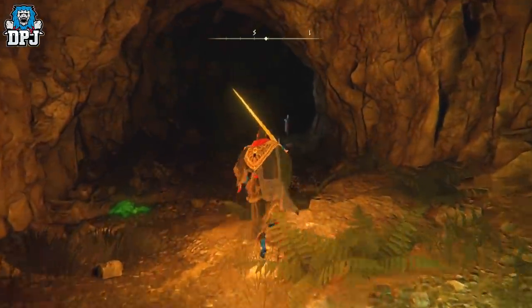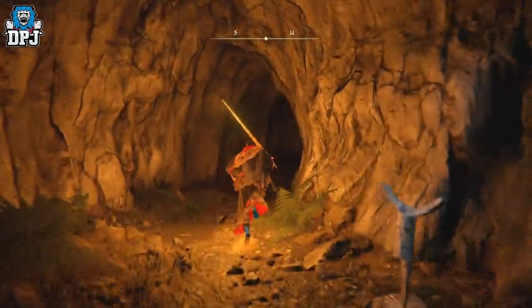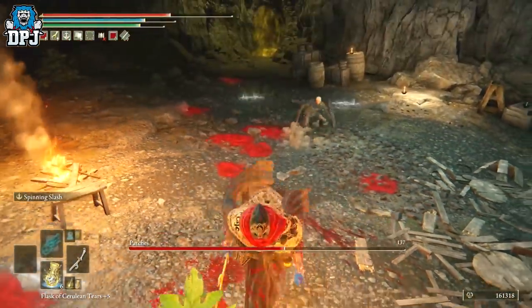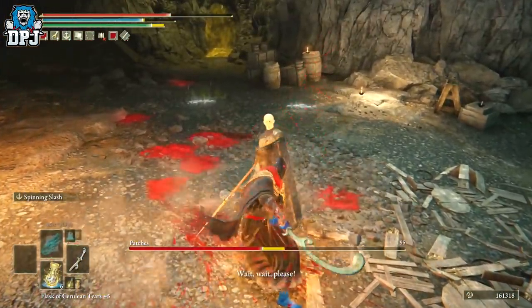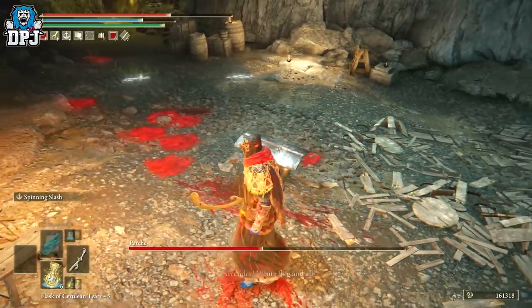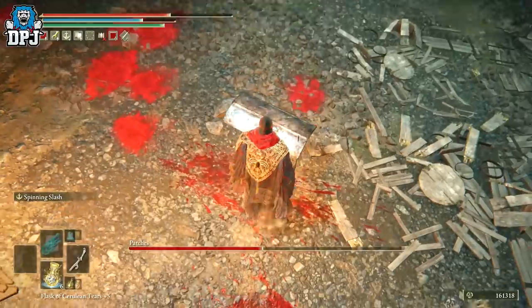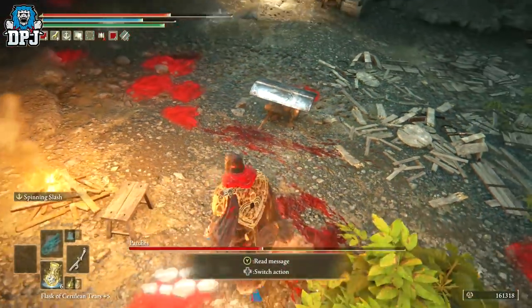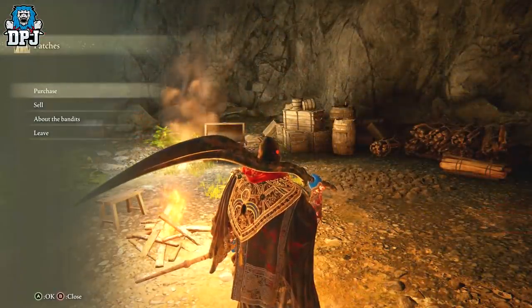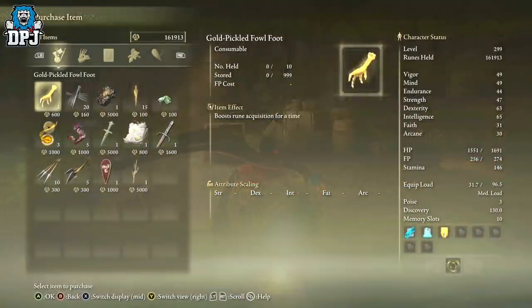Within Murkwater Cave, when you get right to the bottom, it will begin a boss fight — a boss fight with Patches. Once you start hurting him and take off about half his health, he will surrender. You can still kill him if you want, but if you don't, he then becomes a vendor for you to purchase things from. One of the things you can purchase is the Margit Shackle, which is what we need to do this exploit.